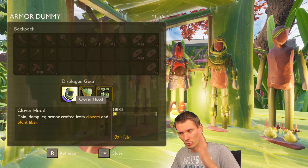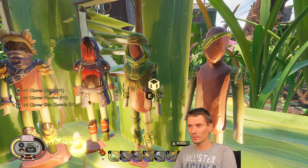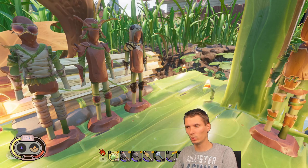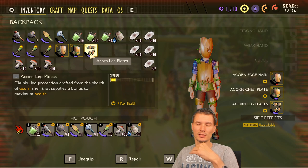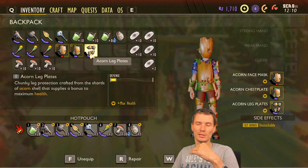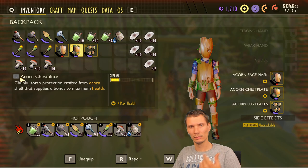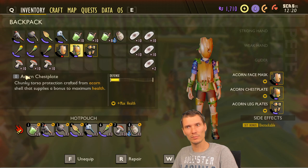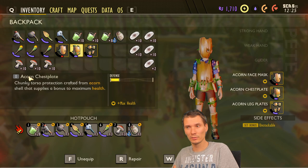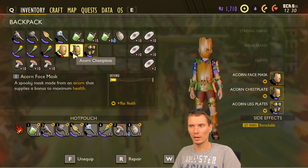The leaf armor set is really cheap to build — don't waste resources repairing it, it's faster to just build a new one. In my opinion, the next easiest to acquire is acorn armor, and I think in the beginning to mid-game, this is the best armor. It provides a lot of defense, and it's considered a first-level armor, which matters because first and second-level armors use different repair materials.